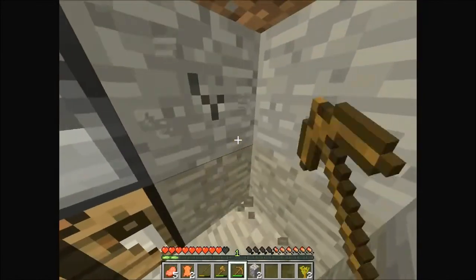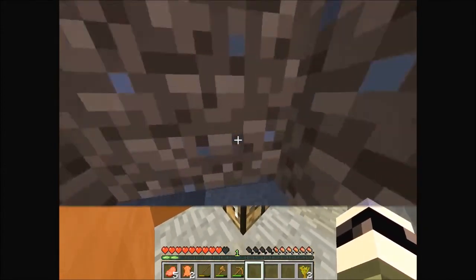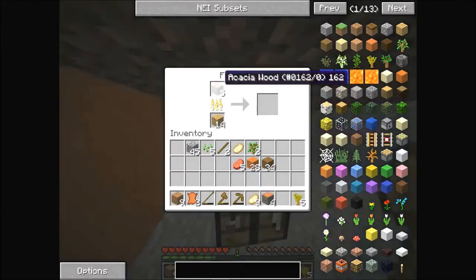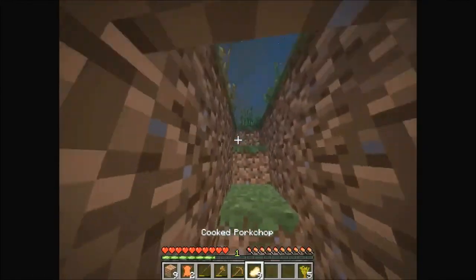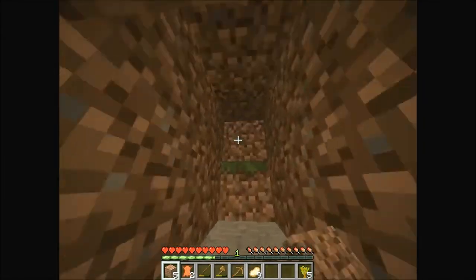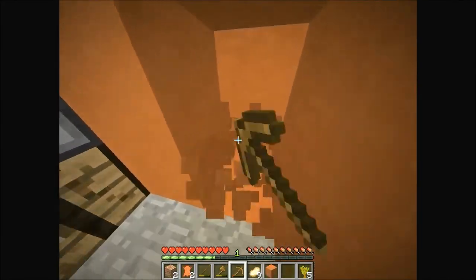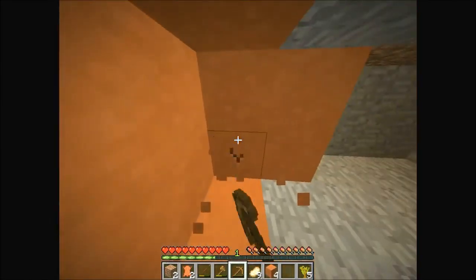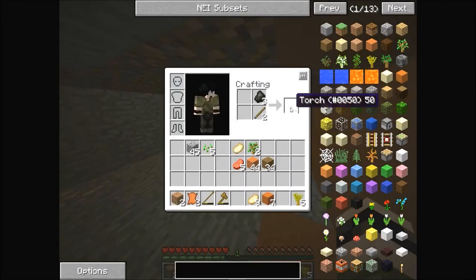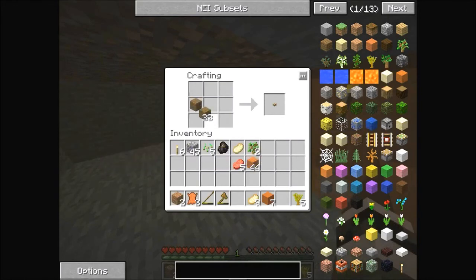I'm going to mine a bunch of cobble since that's what most of my base will be made of. I paused the recording to grab more. I got a little bit of acacia wood from a tree nearby. I also ended the recording to install Optifine because that's very useful. I found a little iron while getting the cobblestone — woot woot! Let me light this area up and get a pickaxe running so I can grab more cobble.